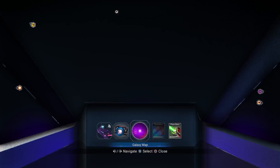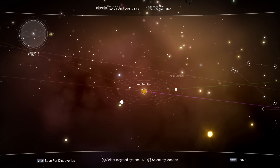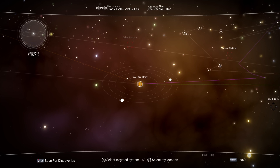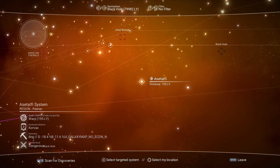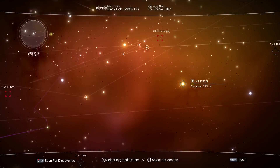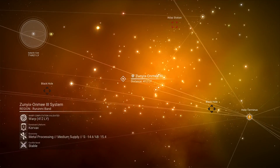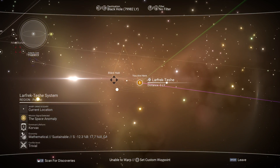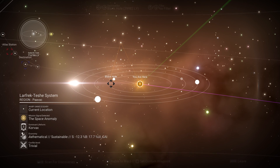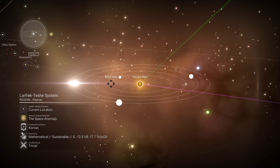Let's go to the galaxy map — there are a couple of new things. When you click on a system it now shows how many planets there are and what they look like revolving around the star. A small white circle around a system means you've already been there. There's also a new filter at the top — you can change it to life form, conflict, economy, or none. No filter gives you the normal star colors: yellow, red, green, and blue.